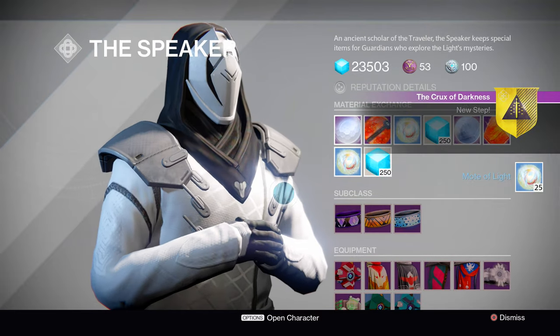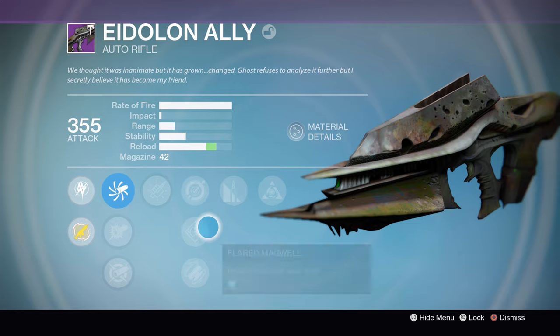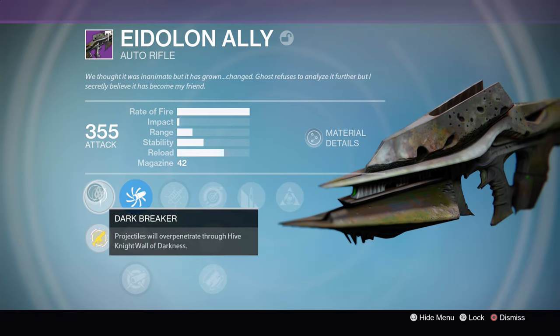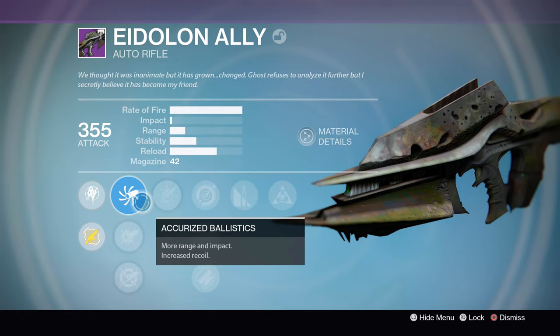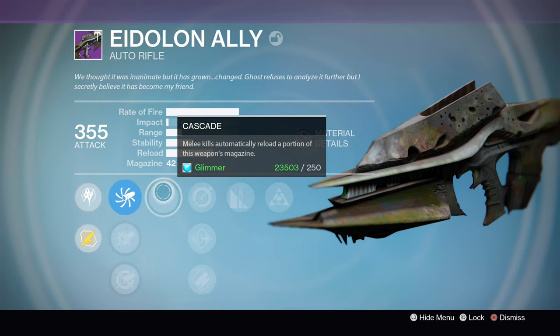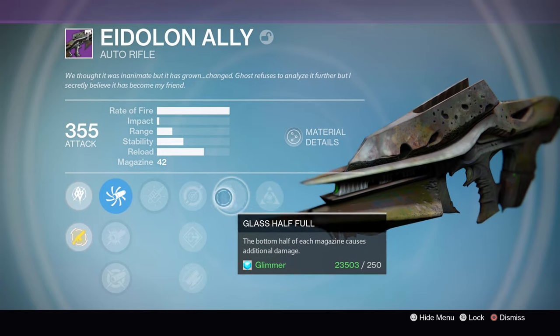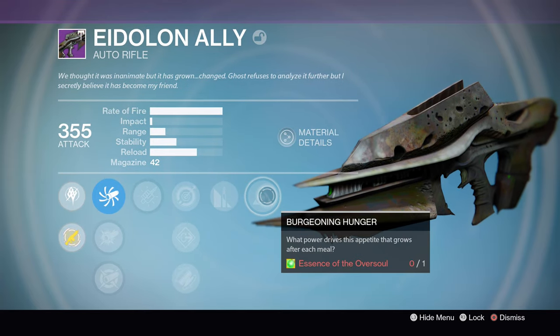Now let's turn it exotic. Interestingly enough, the perks on the Eidolon Ally that you receive will be wholly dependent upon which version of the Husk of the Pit that you got. If you got the Knight version, it'll have the Knight Darkness Breaker perk as well as Glass Half Full, while the other versions for Thrall and Wizards will have stuff like Crowd Control. Just an interesting little tidbit of information there.